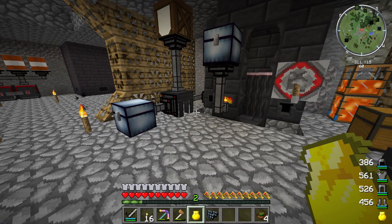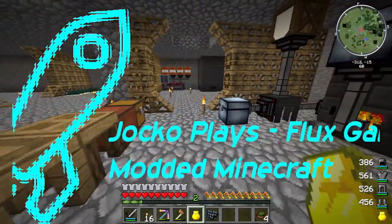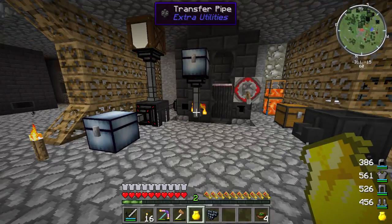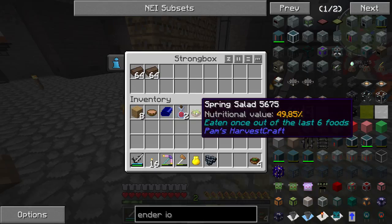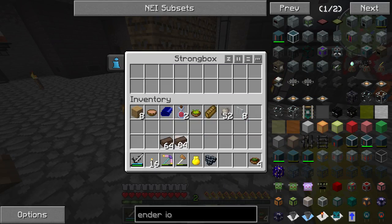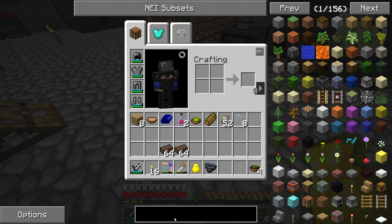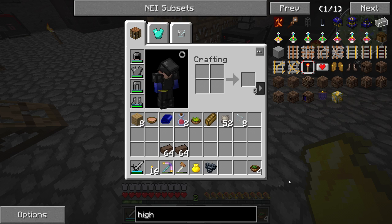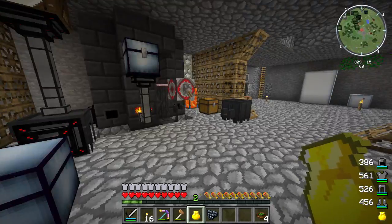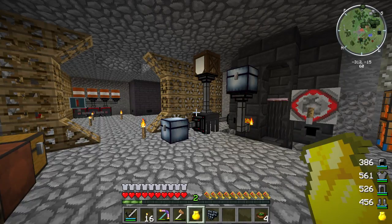Hello guys and welcome back to another episode of Flux Galaxy. Today's episode we will begin almost where we left off in the last one. We will continue with this - Steelworks made this blast furnace. The blast furnace we did last time is the high oven. So we can actually begin with this right now and after we have done this we will continue with some mechanism.